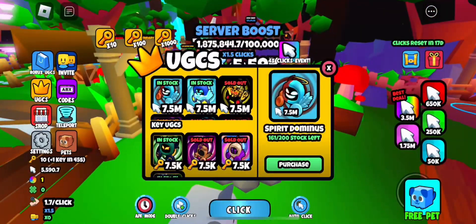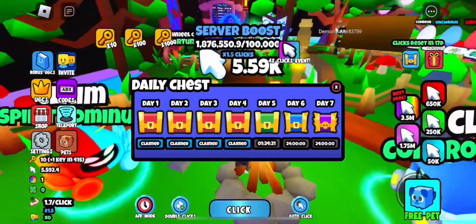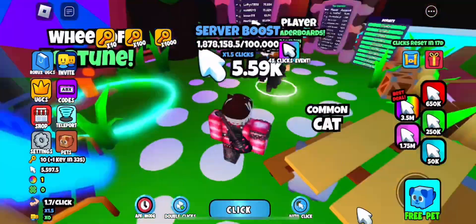You can basically get clicks by either purchasing them, clicking on your screen, or just going and grinding in the game. You can also get that little thing where you follow the person, but it's only if you want to do that so everyone can get something. You also get rewards for every day, and also playtime rewards, which do help.